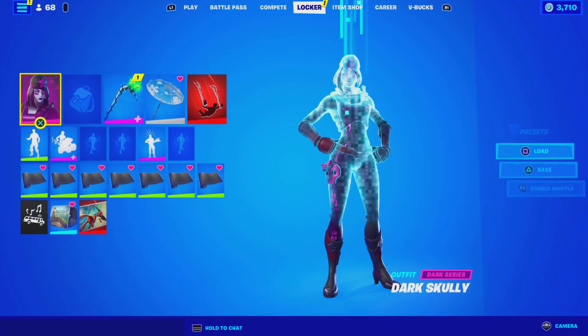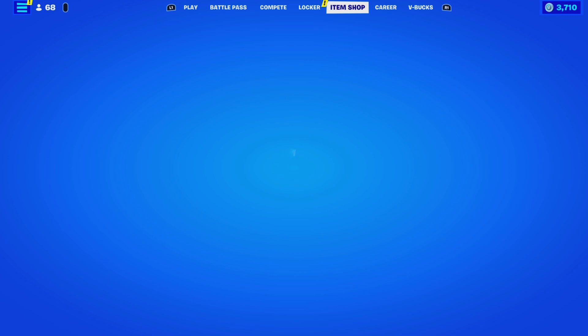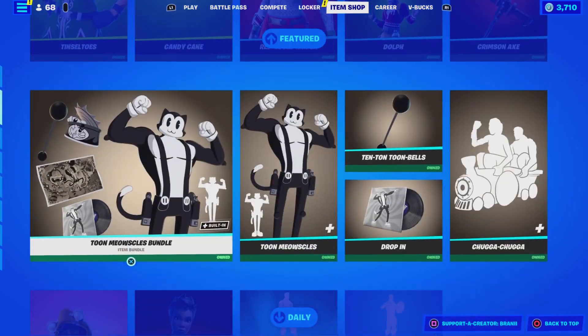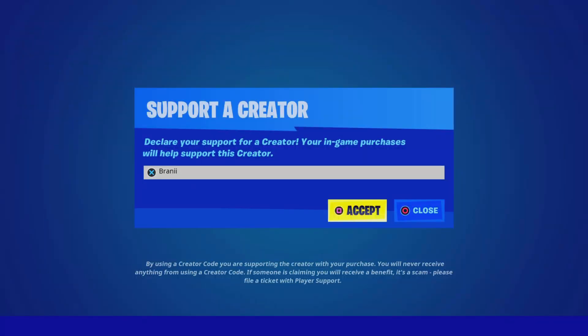Real quickly before we talk about the skin itself — if you guys wanna support me, or if you guys wanna purchase the Chapter 3 Battle Pass or anything else from the shop, be sure to use supporter creator code BRANNY with two I's, as I am an Epic partner with Fortnite, hashtag ad. Shoutout to all the amazing supporters that have been using my code, and shoutout to Fortnite for letting me have a supporter creator code — hashtag Epic partner.